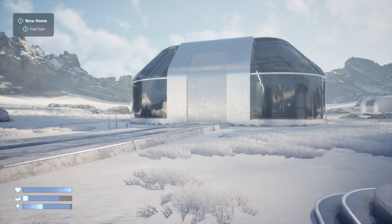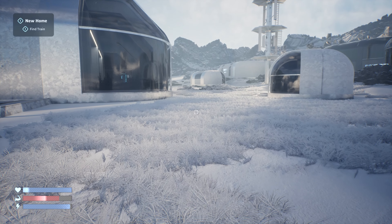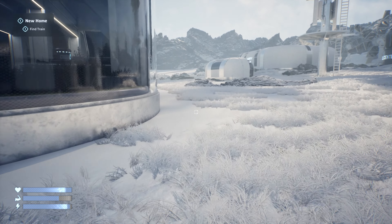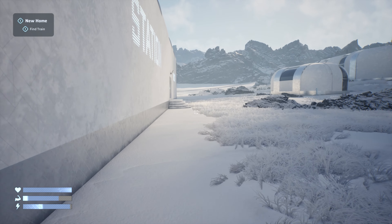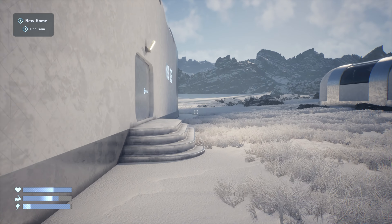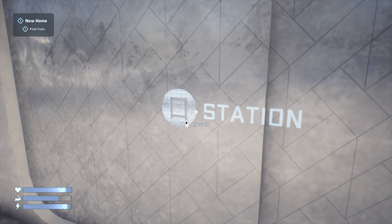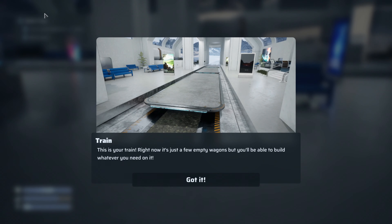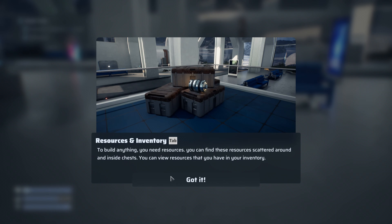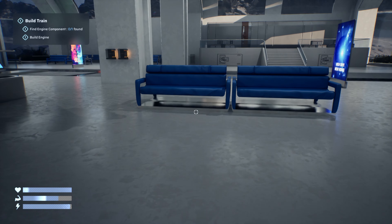We're actually full, so there's no point running over there with nowhere to put the loot. Let's have a look at the train. 'This is your train right now — it's just a few empty wagons. You'll be able to build whatever you need on it.' We've got the engine already. We can tab to see our resources and inventory, and it wants us to find another blueprint.